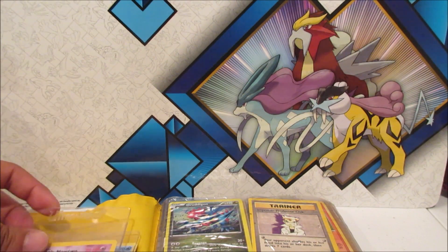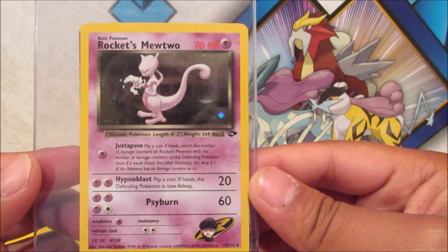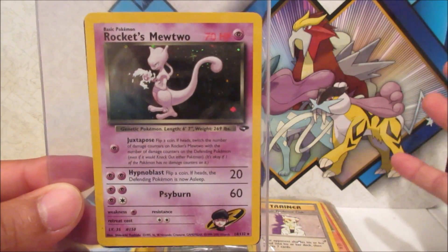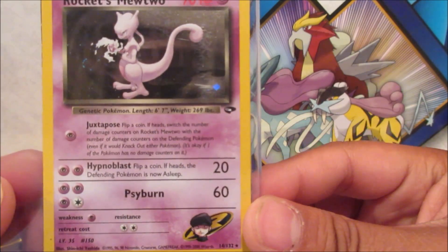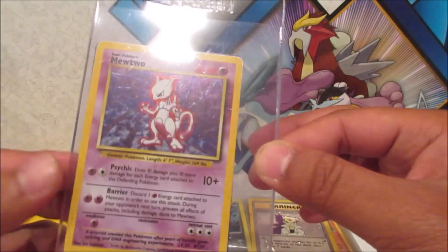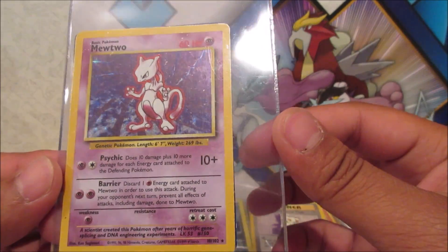Oh nice, look at this — Rocket's Mewtwo! I don't know the older set symbols that well, but I think this might be one of those Team Rockets sets. And oh, we got a Mewtwo — I think this is the Base Set holo. Nice.